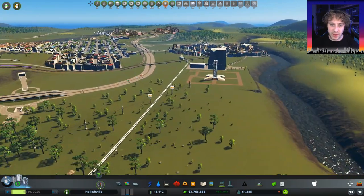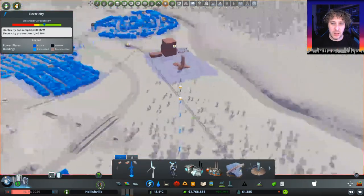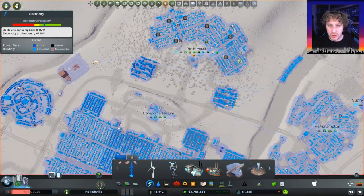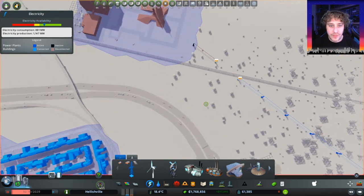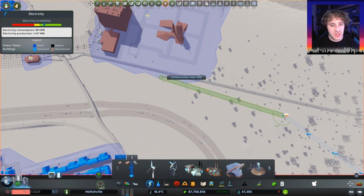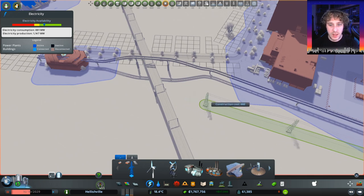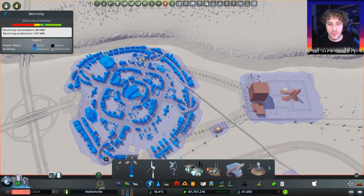Let's fix the power situation first before we do anything else. Let's have a look at the power grid. It's just the facility that hasn't got power there. Where's our main power trunk road? Oh, that is our main power trunk. Power, power, power, power — let's take it from here. Remove that and that, and we'll bring it past the spaceport from here. Can we make it go down? No. We'll just take it from there. Cool.